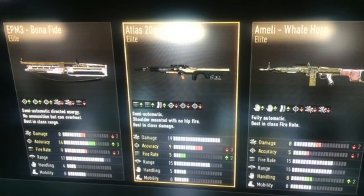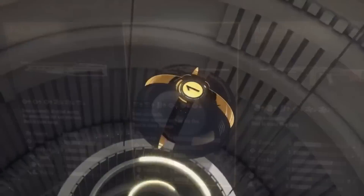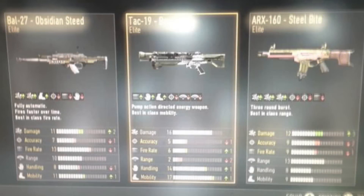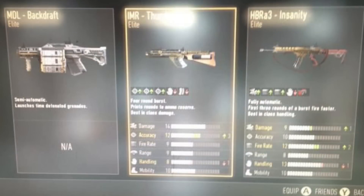Moving over to 1st place, we have a player called Jackson Taylor. He gets a triple elite — a Bow 27 Obsidian Steed, a TAC-19 Breacher, and an ARX-160 Steel Bite. Not only that, but he also sends me another photo of a triple elite: an MDL Backdraft, an IMR Thunder Tusk, and an HBR A3 Insanity. Jackson Taylor, what is going on with your luck? First place, well deserved.